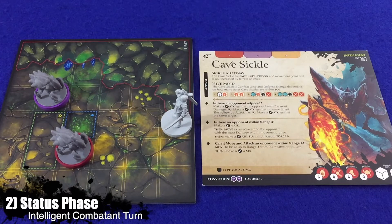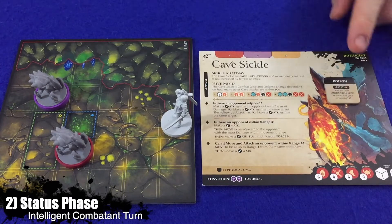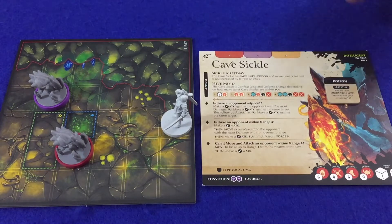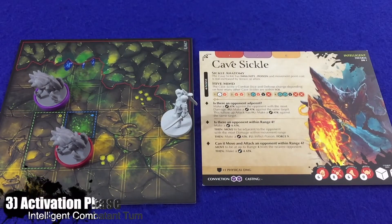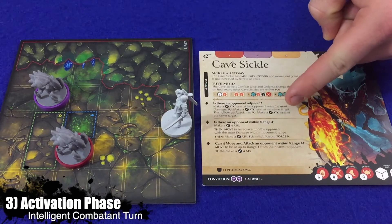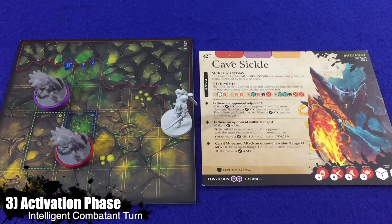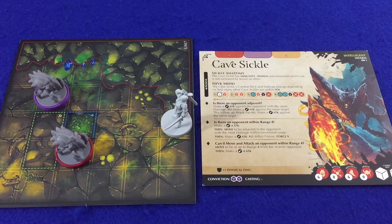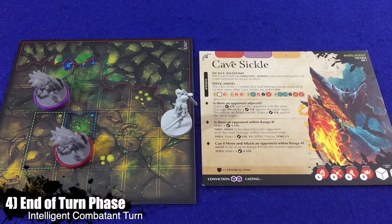Next is the status phase: any effects and abilities that have status tags occur now, such as poison. After the status phase is the activation phase: players read through the combatant's AI steps one at a time from top to bottom until one of the conditions is true, then perform the instructions listed under the true condition. Finally is the end of turn phase: players resolve abilities and effects that occur at the end of a turn in the same order as start-of-turn abilities and effects.